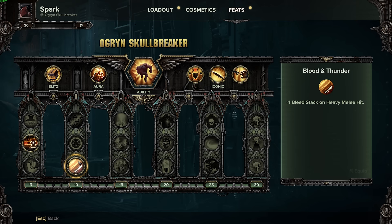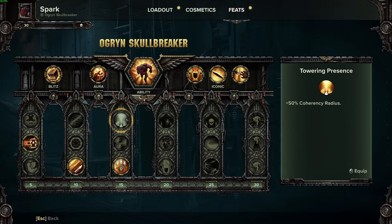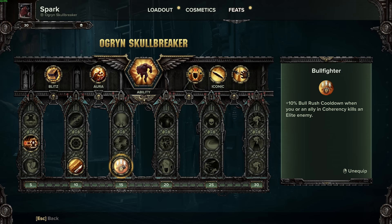At level 10, we have Blood and Thunder — plus one bleed stack on heavy melee hit — which synergizes very well with our Toughness replenishment. Outside of that, we have Lead the Charge: when you activate Bull Rush, allies in coherency gain 25% movement speed. I also like Bull Fighter, which reduces Bull Rush cooldown when you or an ally in coherency kills an enemy elite. Alternatively, Towering Presence gives 50-100% coherency radius and works very well with Linchpin, both increasing Toughness Replenishment and helping stack heavy melee attack damage combined with Bull Fighter to keep Bull Rush off cooldown.